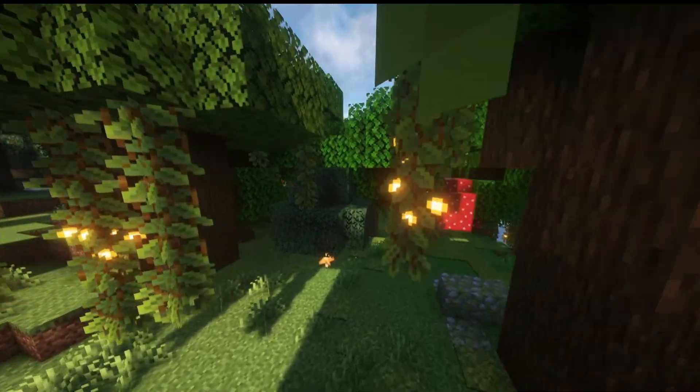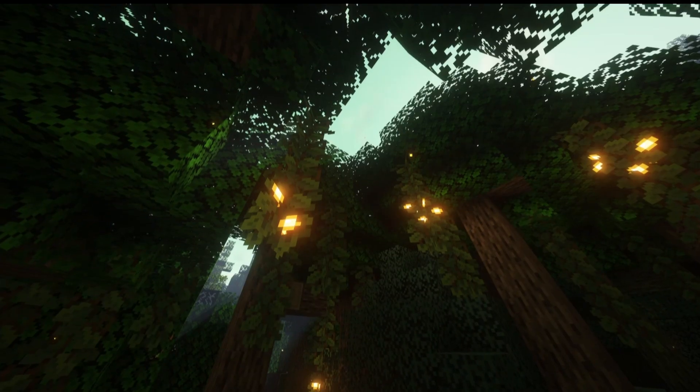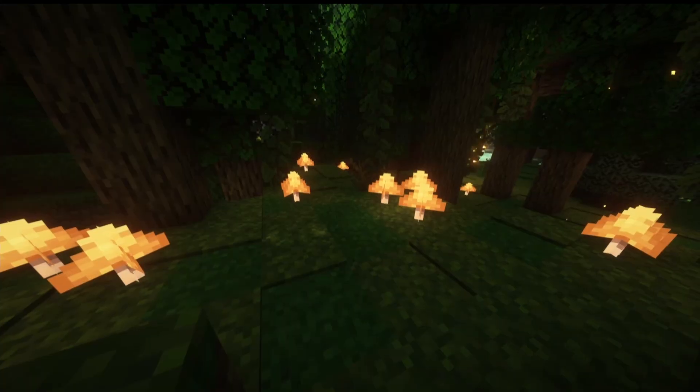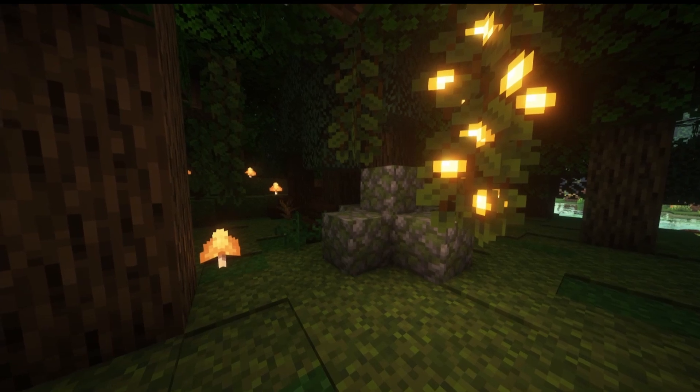First we're going to go over the biomes. Our first one is the Lush Forest. This biome is like an enhanced version of the Dark Oak Forest. The trees are taller and have blueberry vines hanging from them, and a lot of the ground is made up of moss and azalea. There are little glowing mushrooms that spawn on the ground, and a bunch of mossy cobblestone boulders — though those seem to spawn almost everywhere with this mod installed.